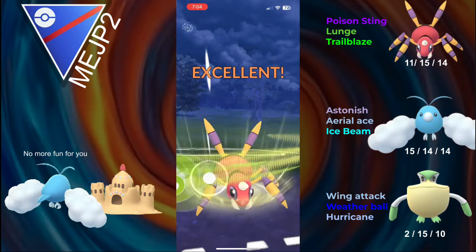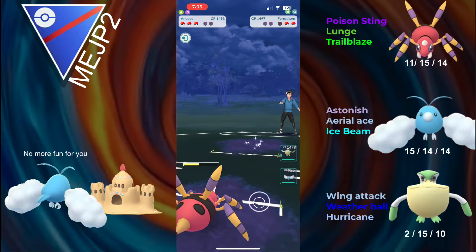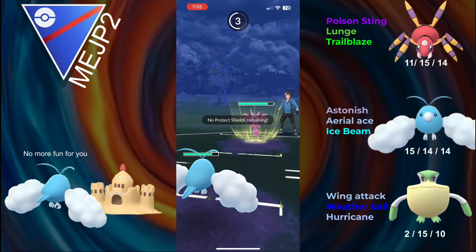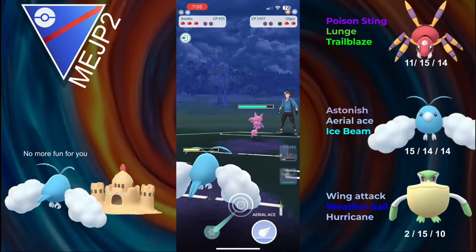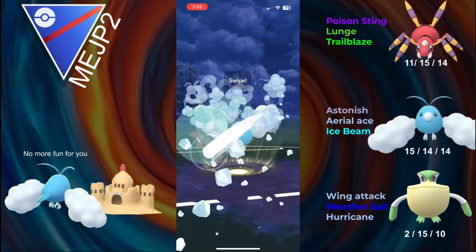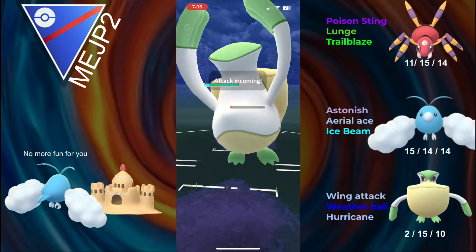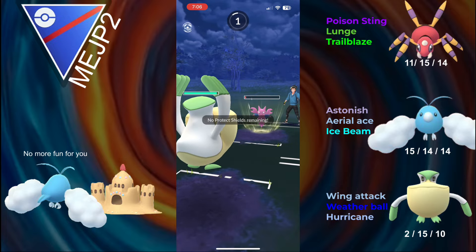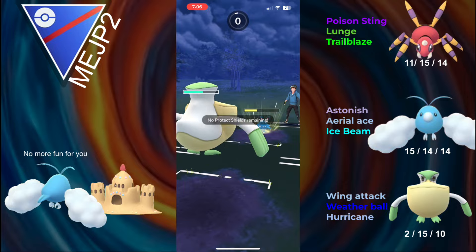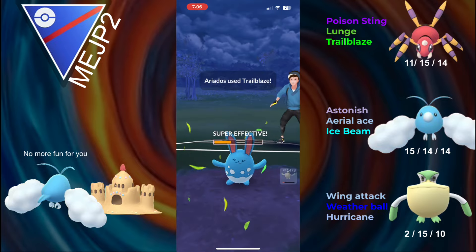Ferrothorn is not too good for my backline just because it's also a Steel-type. But since Aerial Ace is double boosted, 2 Lunges will take out the Ferrothorn. So Aerial Ace is already able to take out one full Pokémon, and then they bring in Gligar, so we can switch into Swablu. Swablu learns Ice Beam — I have no idea why, it's just a Flying-type, but it learns Ice Beam. The opponent can go for an Aerial Ace, but Swablu will live this, and we'll see how much damage an Ice Beam does. Swablu has 925 combat power, but Ice Beam does a ton of damage, and with the Astonish buff we're almost able to farm down. We bring in Pelipper, Pelipper farms down the Gligar, and we can come in with the Azu, but since we banked a Trailblaze on Aerial Ace, we go for the Trailblaze and take that game.